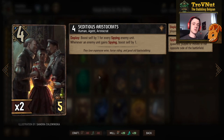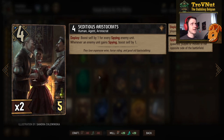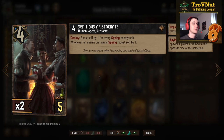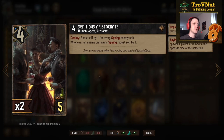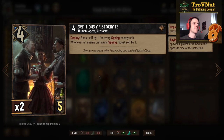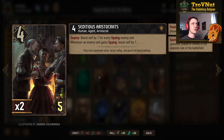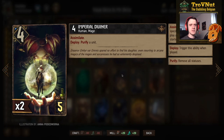The Seditious Aristocrats — there are a lot of spying units in this deck. For four power and five provisions, on deploy you boost yourself by one for every spying enemy unit. As a passive, you also gain a point whenever an enemy unit gains the spying status, including your own disloyal cards. Most of the time these play for around ten to twelve points when used in a longer round.